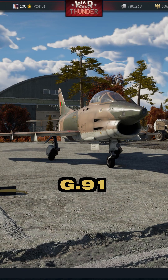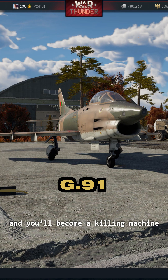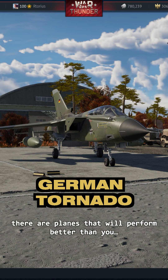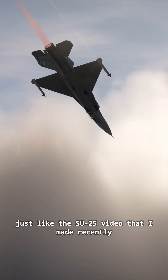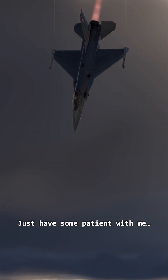The G-91: boom and zoom with guns, use missiles if your enemy isn't paying attention, and you'll become a killing machine. The German Tornado: you are a ground attacker. You can use it as a fighter, but at your BR there are planes that will perform better than you. In ground RB, it's basically God. I'll be making a deep tutorial of each vehicle, just like the SU-25 video I made recently — just have some patience with me. Those videos take some time to make and I really want to deliver something worthy for every one of you.